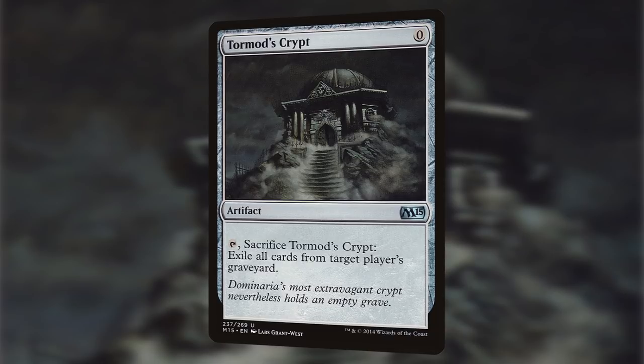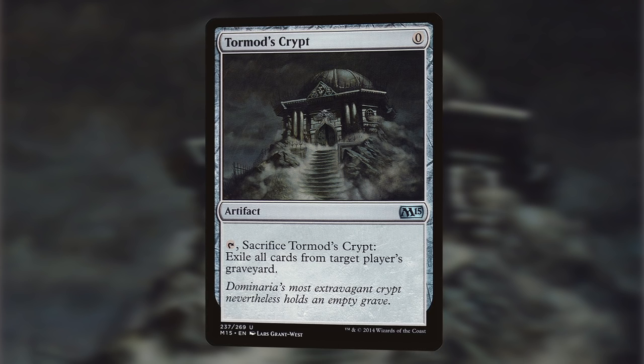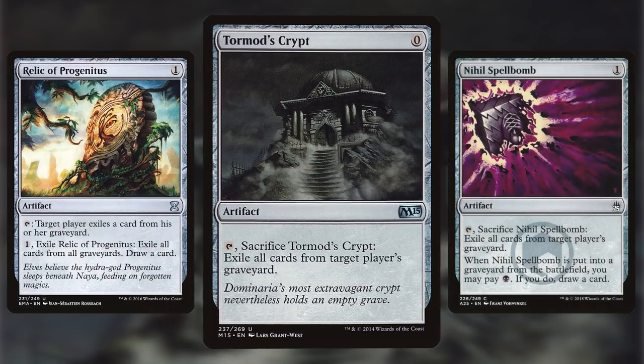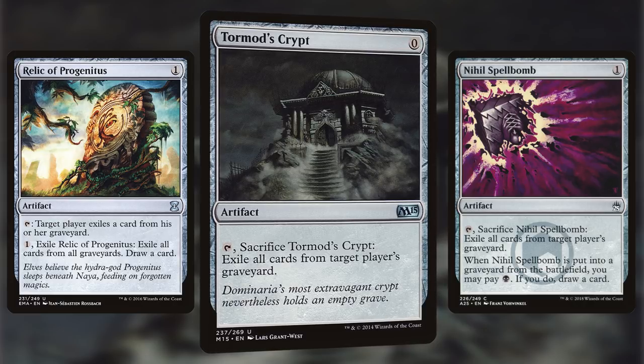The first card we're looking at today is Tormod's Crypt. For zero mana, it's an artifact that says: Tap and Sacrifice Tormod's Crypt to exile all cards from target player's graveyard. This is a very nice alternative to Relic of Progenitors or Nihil Spellbomb, because for zero mana it can be dropped at any time and left on the board until you need it. It also leaves your own graveyard alone, which means you can even run it as a sideboard card in something like Dredge or Zombies.